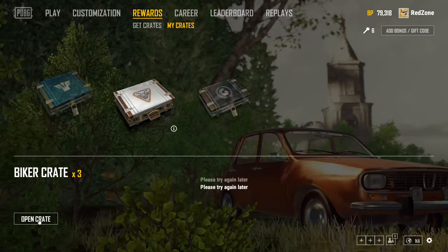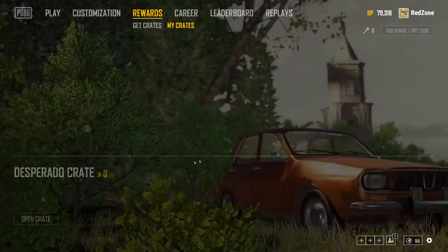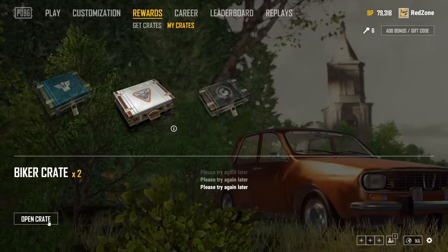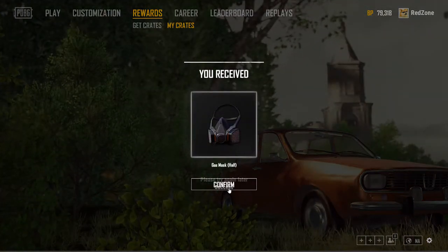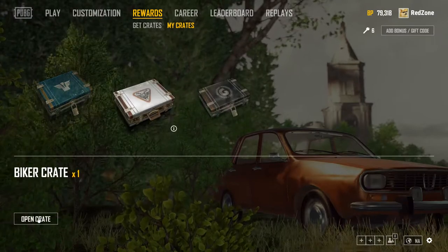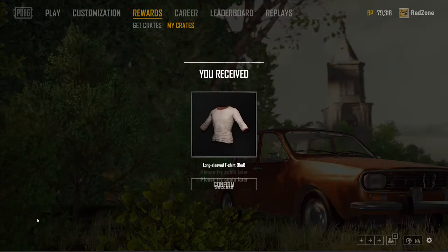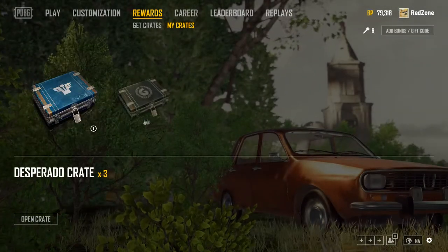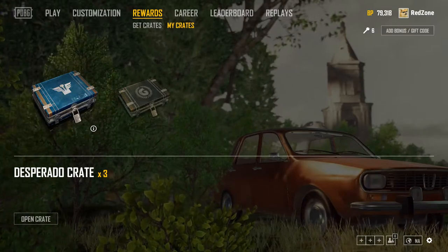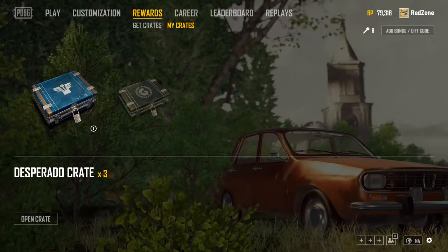Let's open them. Got a striped pink — nice. Just going to spam it. Seems like the servers are probably overloaded with people trying to do what I'm doing. That sucks — that's awful. It was a previous crate item. It's not worth nothing, but... Red — nothing good. As you would expect, every item we got was above a 5% chance of getting.